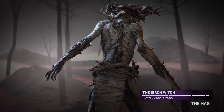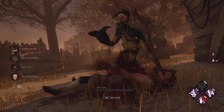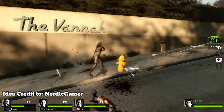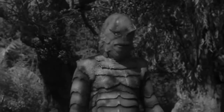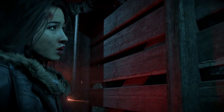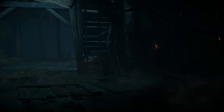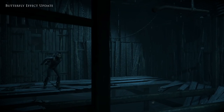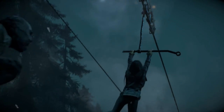For the Hag, we already have the Birch skin from Crypt TV, but other possibilities could work. The Witch from Left 4 Dead franchise would work as a skin, as would the swamp monster from Creature from the Black Lagoon — we already have a skin on Hag that looks like a swamp monster. I think the best fit would be the Wendigo from Until Dawn, since the Hag seems heavily inspired by Wendigo folklore, and her bio, Mori, recuperation, and appearance all seem to scream Wendigo.